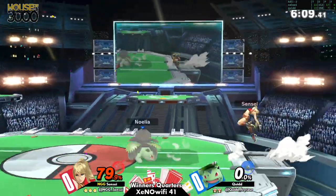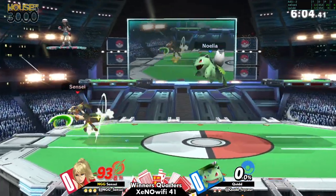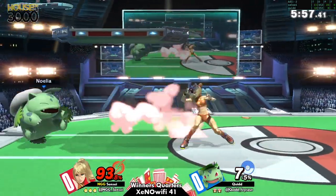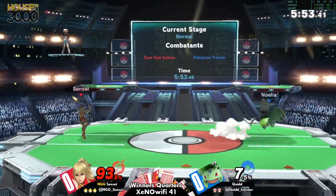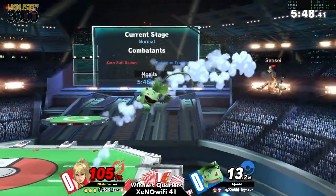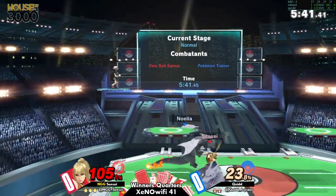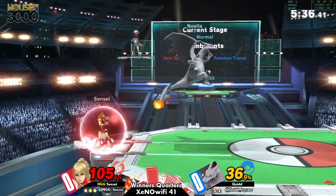Now we're seeing Sensei taking the first stock. Quid switching to Ivysaur, gonna be trying to even it up real quick. But it can be difficult. Ivysaur is a slow character, Zero Suit is very mobile. Doesn't deal too well with pressure. So if Sensei is able to just keep around and kind of stay out of it — but those scary situations that Ivysaur can put you in, you lower your guard for one moment and you can die.